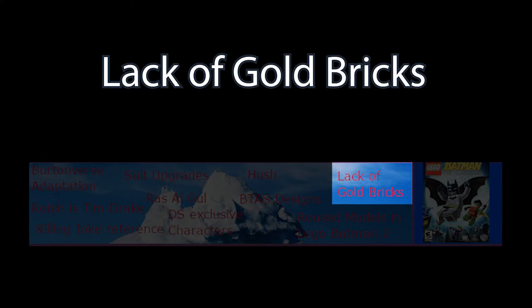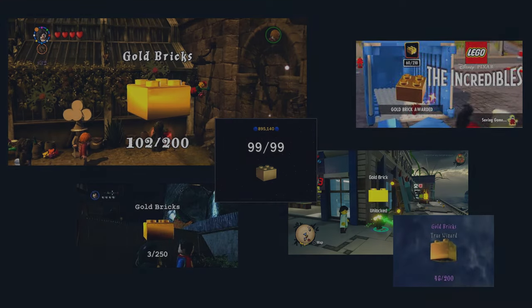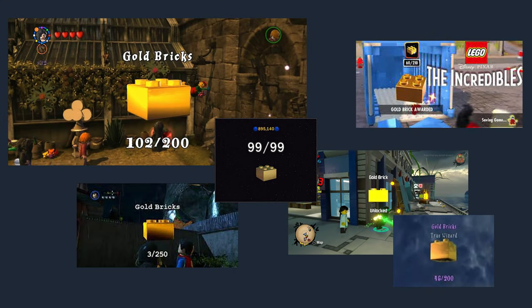For the first time in the main series of LEGO games, LEGO Batman did not actually feature any collectible gold bricks as part of the gameplay. This is a feature that had been seen in every previous game and in fact every main series LEGO game since, so it's a bit bizarre as to why they didn't include them.